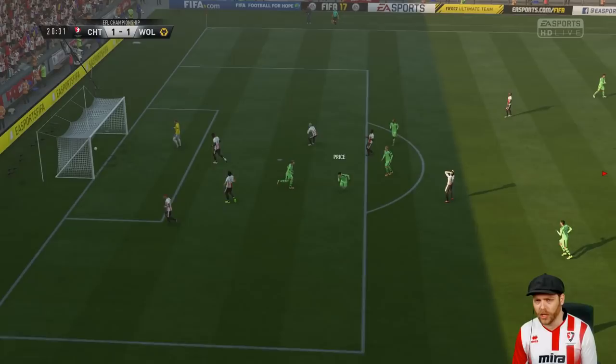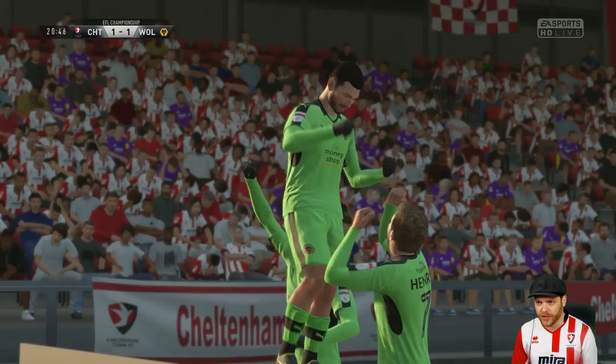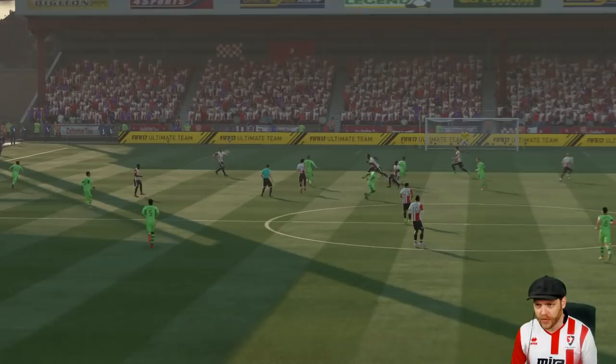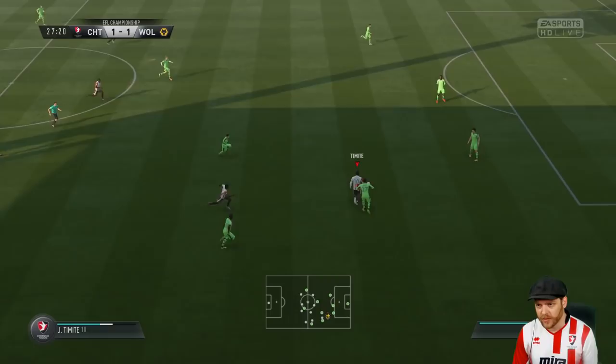A well-worked goal there by Wolves — tore our defence apart and they equalised only a few minutes later. Wolves have come to play, ladies and gentlemen. He slid that one past Baker with utmost precision. Phil missed the challenge and got caught out, and I'm not sure what Borges Fernandes was doing. Baker was caught on the spot — a good finish to the bottom right corner. Makes it 1-1.